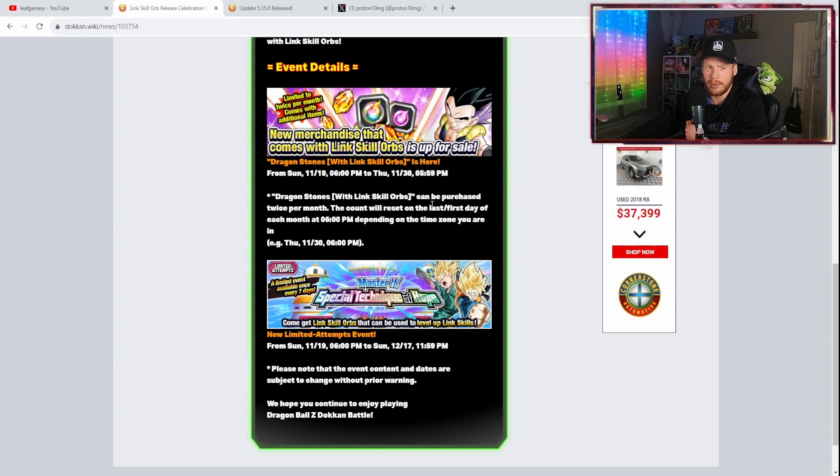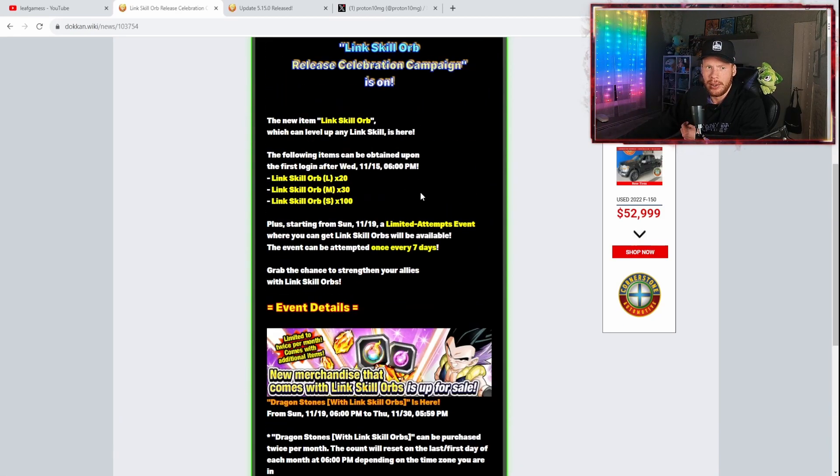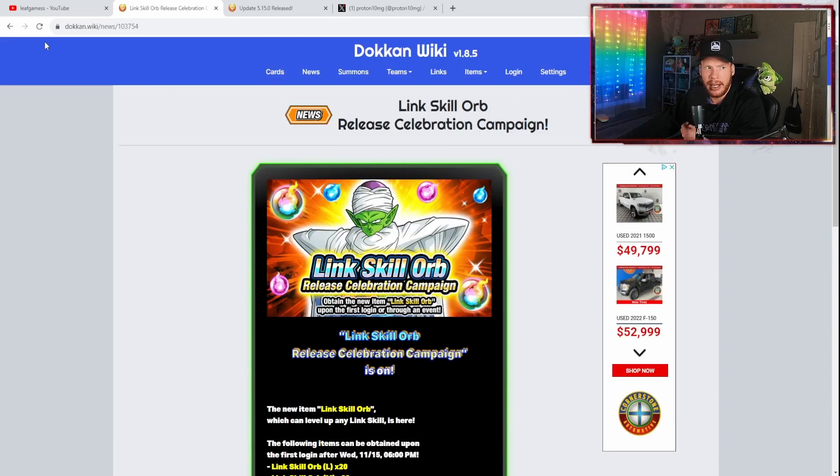Starting Sunday November 19th, a limited event where you can get Link Skill Orbs will be available once every seven days. New merchandise bundles that include Dragon Stones with Link Skill Orbs can be purchased twice per month. Special events are also coming to get Link Skill Orbs that can level up your link skills.